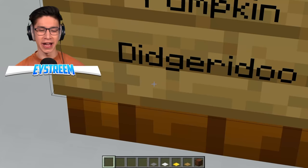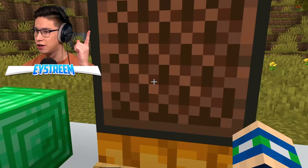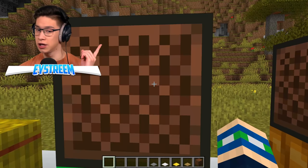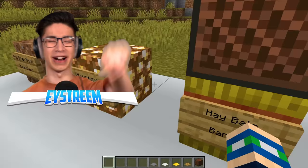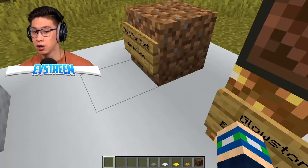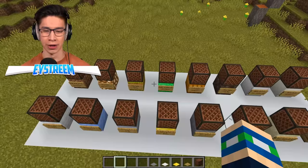Here in Australia, we have the didgeridoo — these giant cylindrical instruments — and they sound like this on top of a pumpkin. You can get a synth sound on a block of emerald, so you get electronic sounds. With a hay bale, you can get a banjo — so far my favorite! And then there's an electric piano on glowstone. Finally, you get a harp or piano for any other block, which is the default most of us know. Just by using different blocks, you can literally create an entire orchestra.